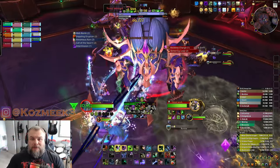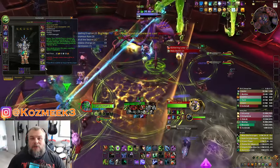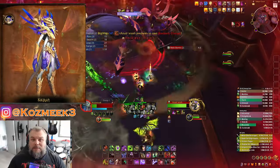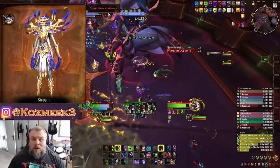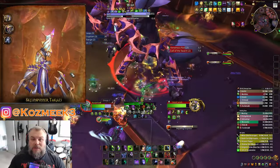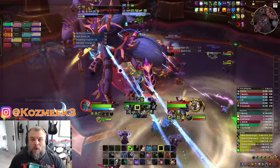Hello everyone and welcome back to Constraint TV. We got to do some raid testing today — it was day three. We got to try out the potential third boss in Nurbar Palace and then the second last boss: Sycrum Captain of the Sicuri, and then we also got to try out the Silken Court. Let's jump into it because I think I just found my new favorite boss encounter going into the War Within.